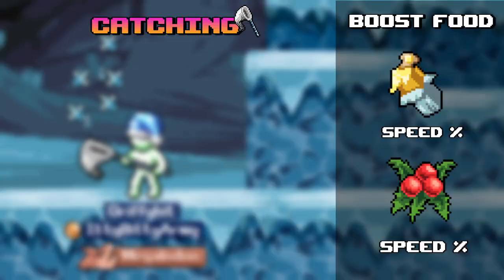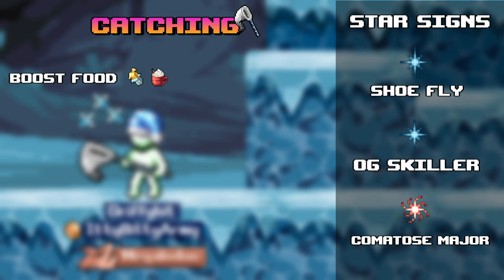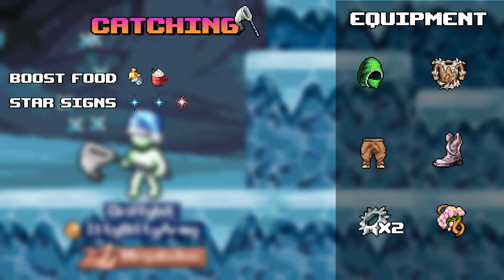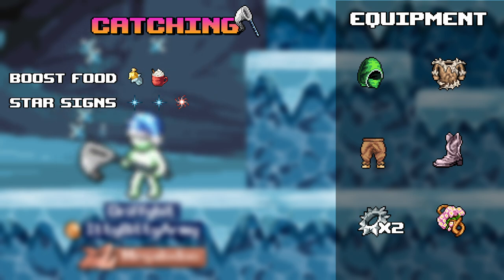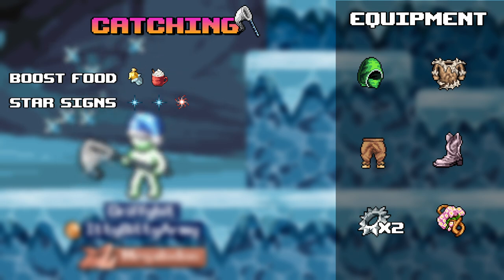For catching: boost food — buttered toasted butter and mist berries. Star signs — shoe fly, OG skiller, and if you have Hydron, comatose major. Equipment — sleek coif, feral leather rings, bandito pants, bandito boots, and eventually spaggy westerados. Rex rings or serrated rex rings times two, and first first bike bouquet.